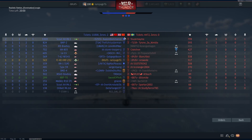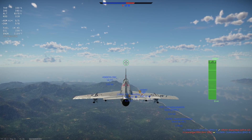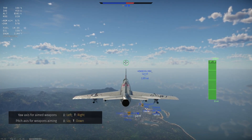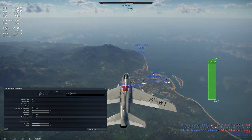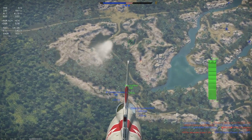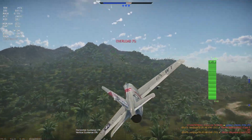Next up we have MCLOS, or Manual Command Line of Sight. The Bullpups, Nords, KH-23, and RB-05A all fall into this category. This type of missile requires you to manually guide the weapon with your keyboard using the yaw and pitch axis for aimed weapons keybinds. There is a learning curve, and it's not that easy at first — many people use these more as dumbfire rockets since they have no drop. Still, I suggest practicing with the guidance as it can help fine-tune missiles that would have otherwise missed.